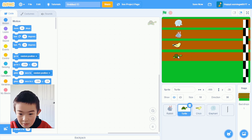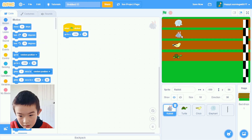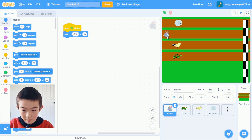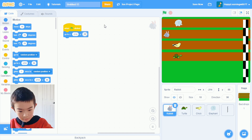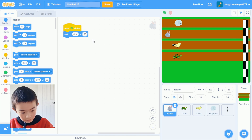The turtle is so cute. Now let's give rabbit a position. I'm going to put him right here — I'll give it about negative 210 to 220, and for Y maybe 80 or 85. Let's try 85. Yeah, that's a good position.